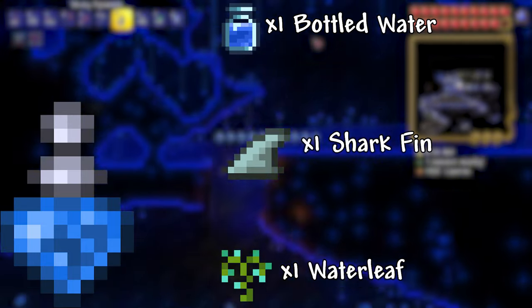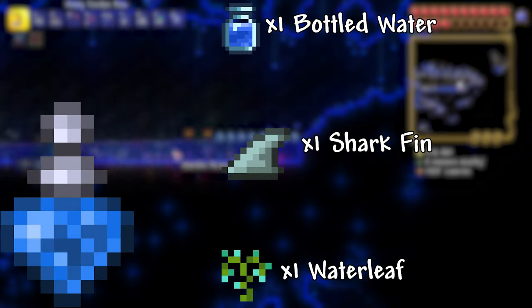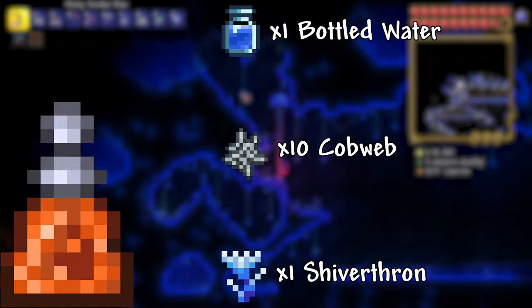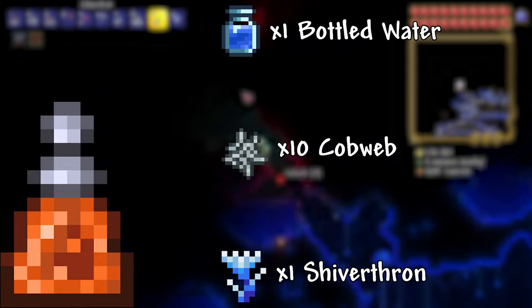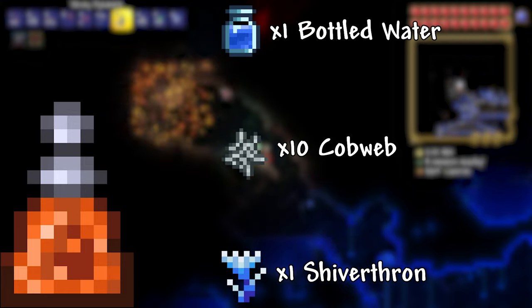Water Walking Potion: 1 Bottled Water, 1 Waterleaf, 1 Shark Fin. This potion allows you to walk on water — who woulda guessed? Danger Sense Potion: 1 Bottled Water, 1 Shiverthorn, and 10 Cobwebs. This potion gives you the ability to see things that will hurt you like traps and thorns, or things that will slow you down like Cobwebs.